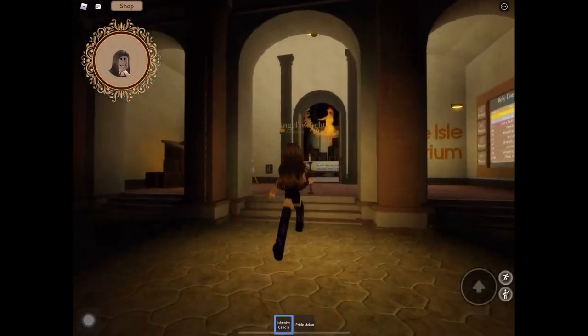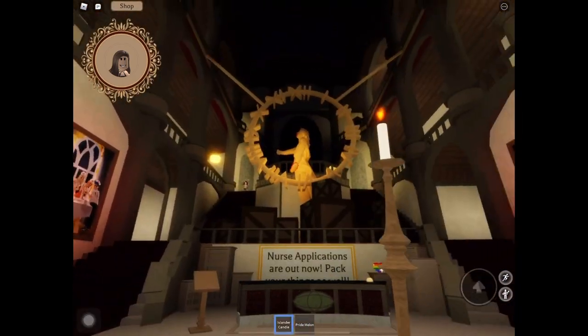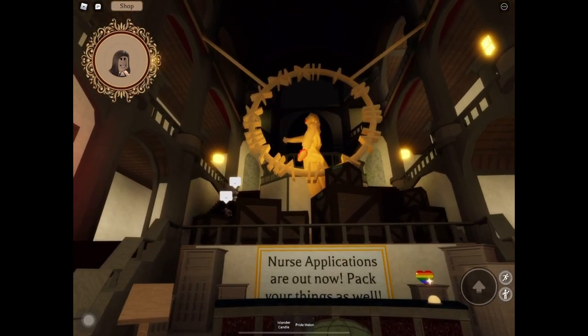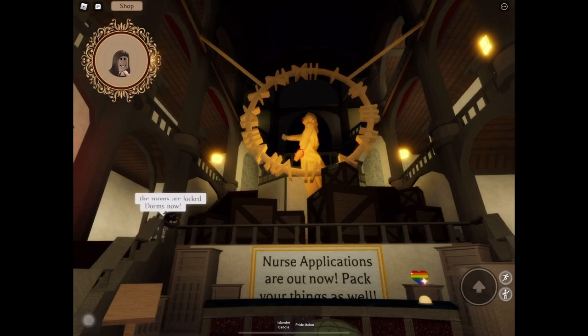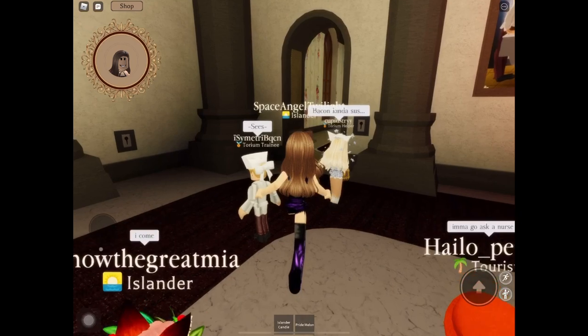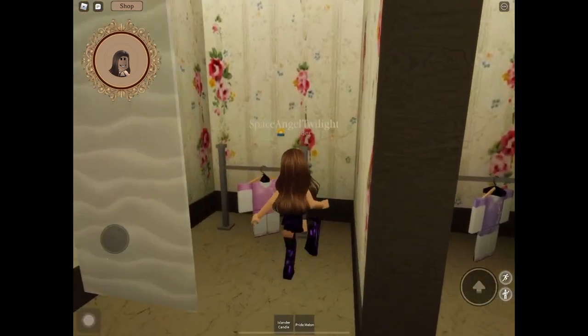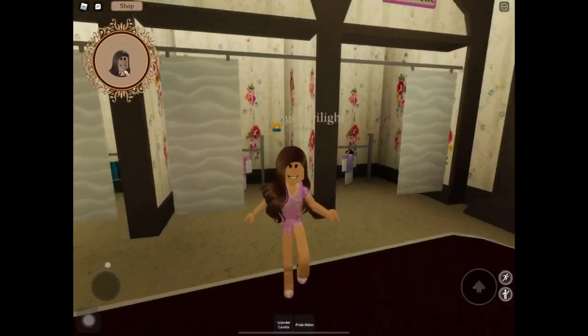This is how the sanatorium looks like. It is currently almost 7 PM — you can tell by this giant clock over here, that's a tip for you. Now you want to head to the dressing room and wear the uniforms. I want to wear the pink one. And there we have it.